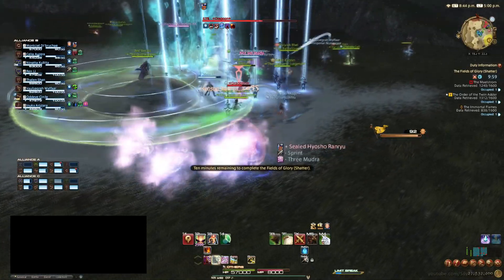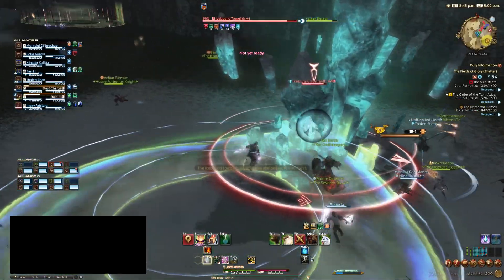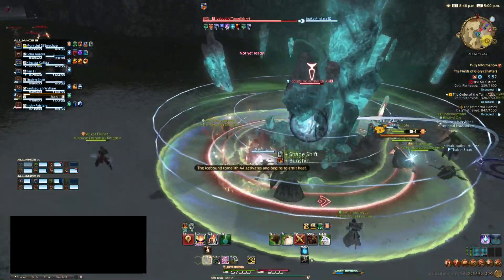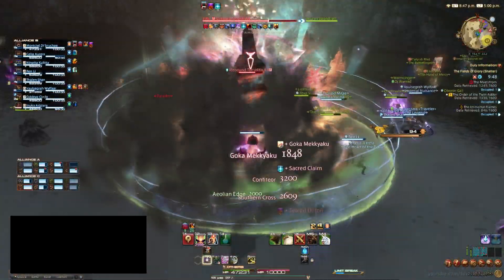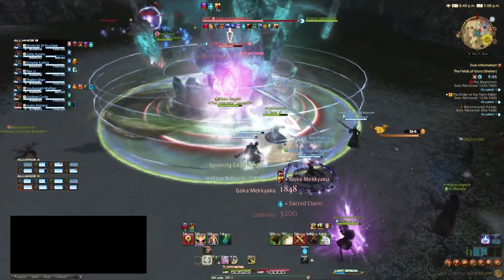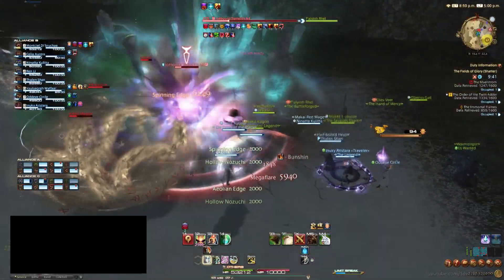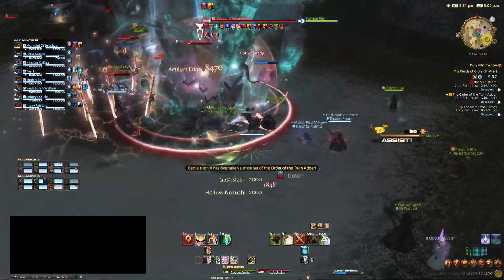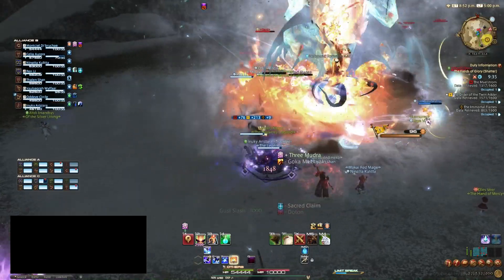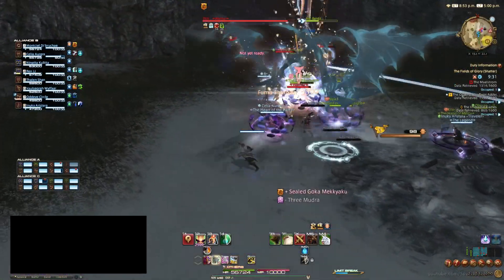And you can chain the Ninja limit break. So if you kill a target with the limit break, or within four seconds of hitting them with it, you can cast it again for free. Meaning there are times I've managed to chain it five or six times, just bouncing around killing person after person, maxing out Battle High incredibly quickly. Ninja is absurdly versatile and useful. Even if Dragoons and Monks often push out somewhat more damage, the safety and flexibility makes Ninja a top pick in any PvP mode.